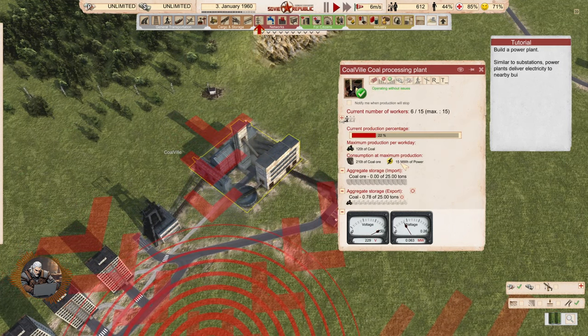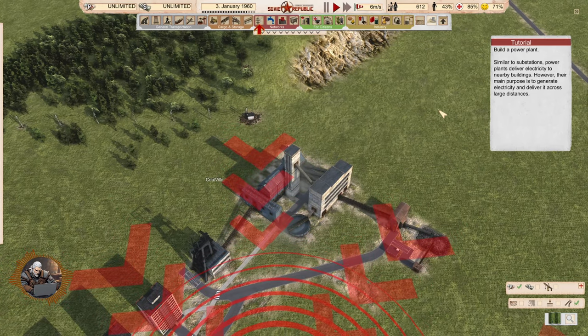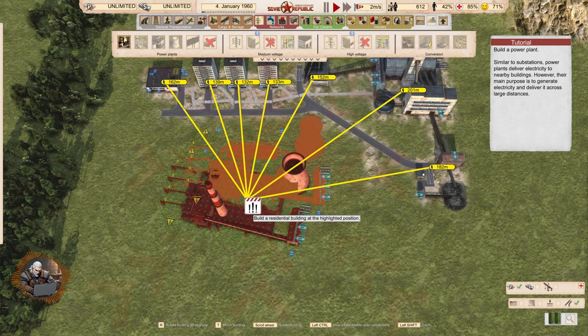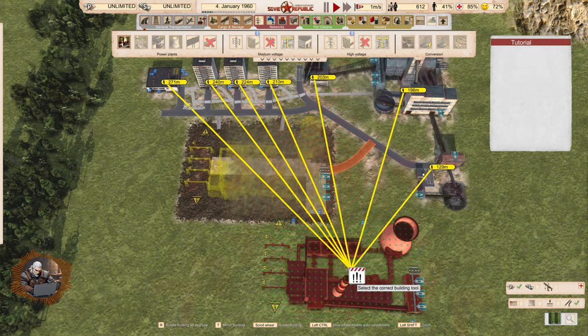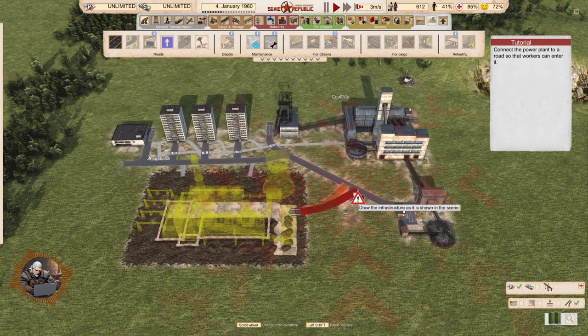Now that we have electricity, everything is working. Build a power plant. Similar to substations, power plants deliver electricity to nearby buildings. However their main purpose is to generate electricity and deliver it across large distances. You can connect multiple connections to export electricity or use it in different places of your republic. Connect the power plant to a road so the workers can enter it — someone has to shovel the coal.